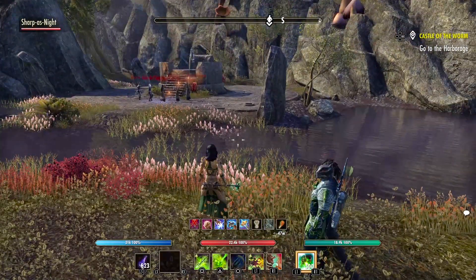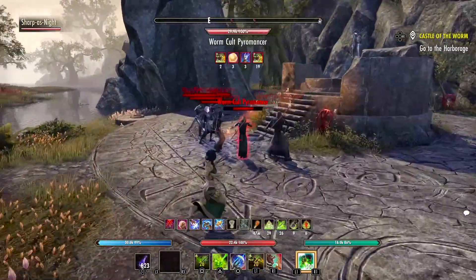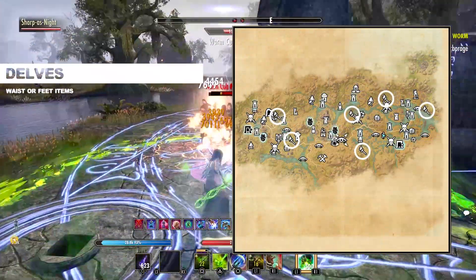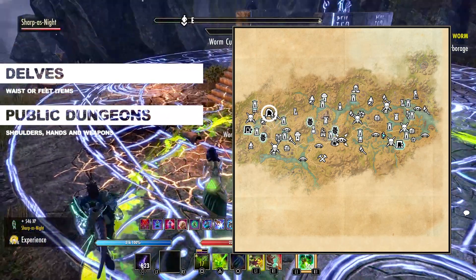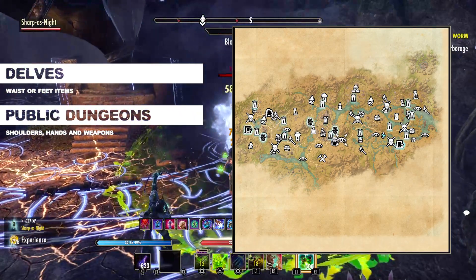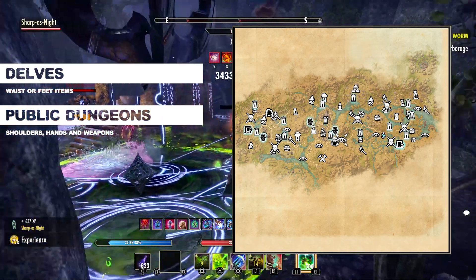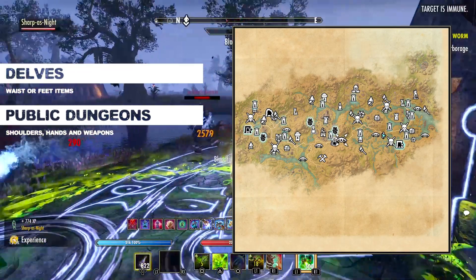Like I said earlier, each piece of the Mother's Sorrow set can be farmed by doing activities in Deshaan. For the waist or feet, you want to do delves. These are like mini dungeons that you can easily solo. For shoulders, hands and weapons, go to the public dungeon in Deshaan, called the Forgotten Crypts. It's a bit tougher in here for new players, as enemies tend to group up, but you can always wait for others to arrive and stick close to them, or ask for help in zone chat.